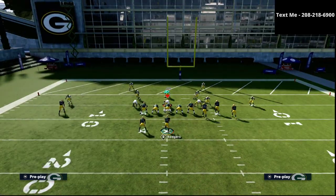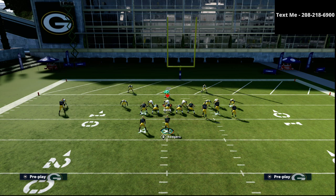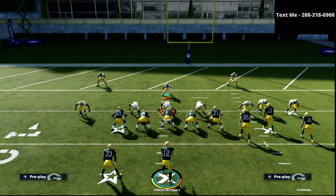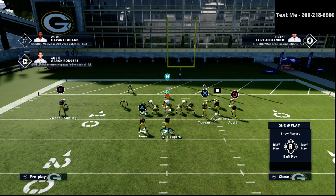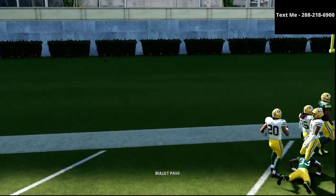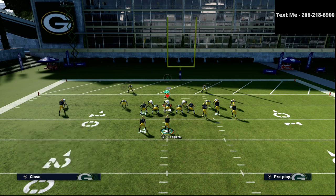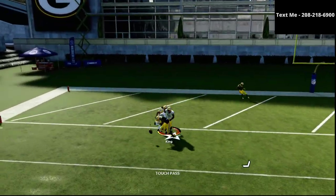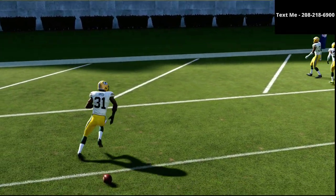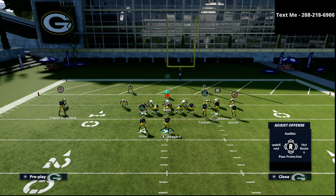An adjustment your opponent can make is to man up the running back inside the five yard line. The problem with doing this is that the play Flood is a red zone play we've been running a lot. If I put the running back on an option route and they have man coverage, that's going to be a touchdown every single time. If they man up the running back, the option route is going to torch that man coverage.